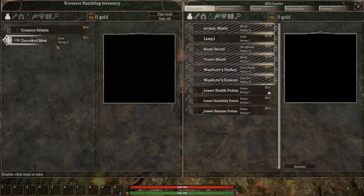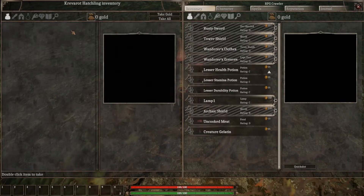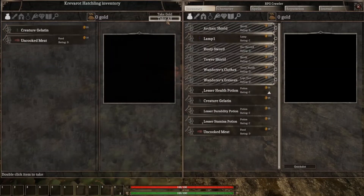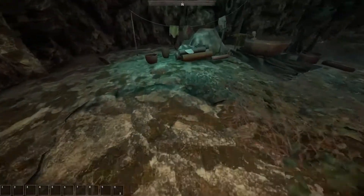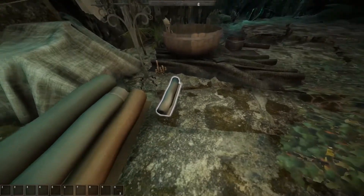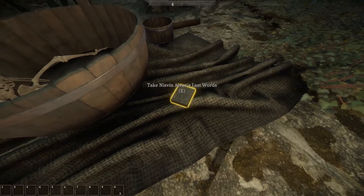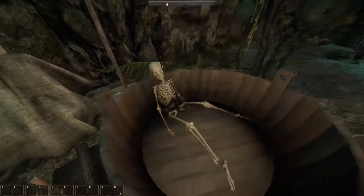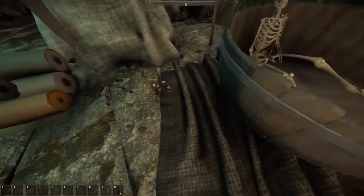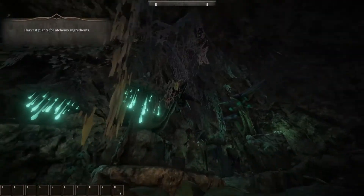Loot drop: creature gelatin and uncooked meat. Is there a take-all? There is a take-all up in the upper corner - I just didn't see it. Take-all. What do we got here? Barhand's clothes, apprentice greaves, and a fabric roll. What do we got here? Nisvin Alval's last words. And we got a skeleton in a bathtub. That looks like coins - no, it's candles. I can hardly tell because of the fishbowl effect.